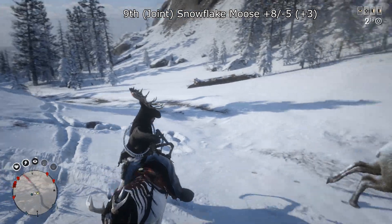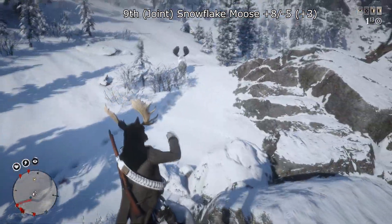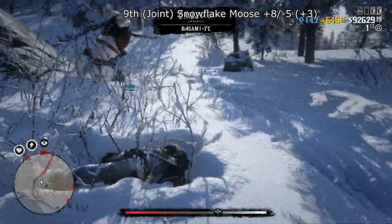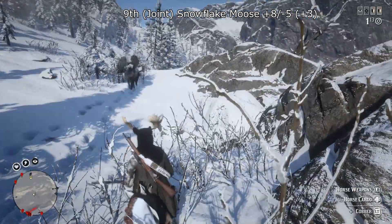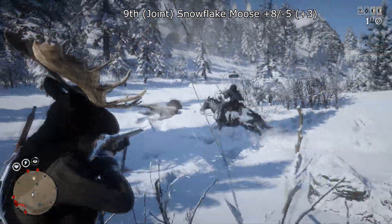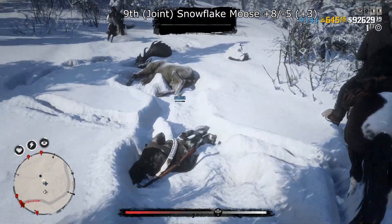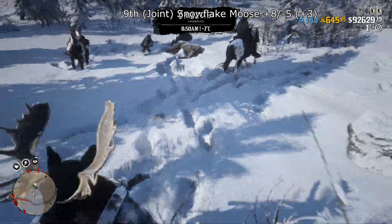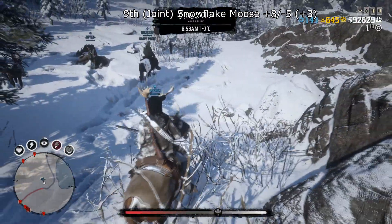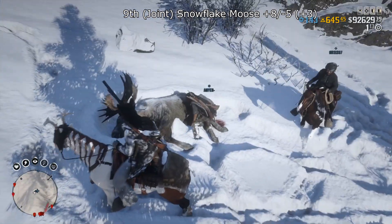The last one at joint 9th is the Snowflake Moose with plus 8 minus 5, total score plus 3. I've not really had any issues with this one. The spawn area is quite small, it's not difficult to hunt, and it doesn't get aggressive in any way. So 9th place — the vote is what it is. The garment does look pretty cool, though I'm disappointed about the size of the antlers.